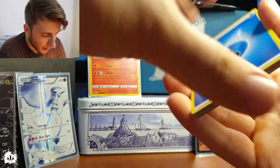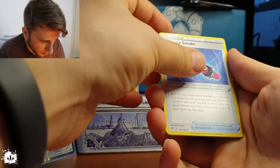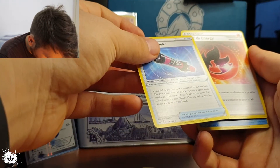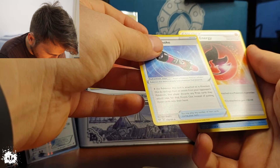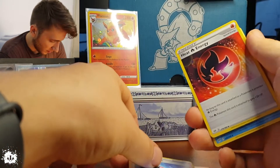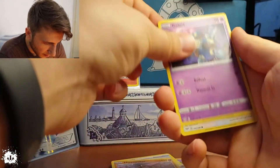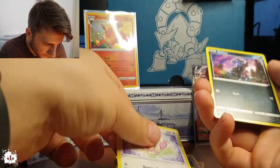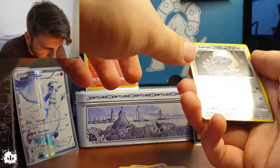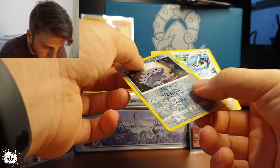I guess it's a hard card to pull. A Bilowing Smoke — that's a new one! Heat Energy. What does it do? 'If knocked out by damage from an opponent's Pokémon, the player discards any prize cards they would take for that knockout.' So it just discards — doesn't say much. Galarian Ponyta, Jigglypuff, Mr. Mime reverse holo, and a Lugia — I wish it were a holo, but it's just a rare.